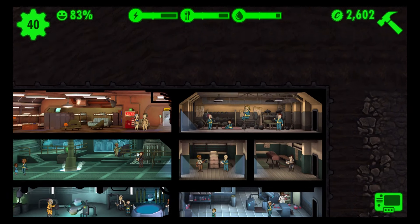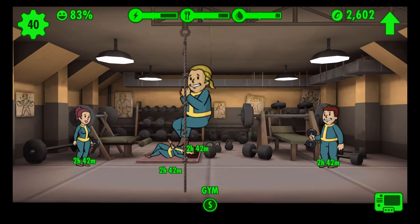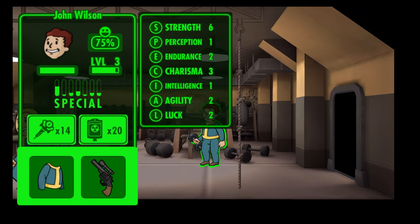The first couple that are going to be important are definitely the gym and your three main ones: food, electricity, and water. So I went ahead and put them all in here and they're all at the same speed now. Remember, two per room — every time you expand, you can get an additional two. So it's working on their Strength right now.